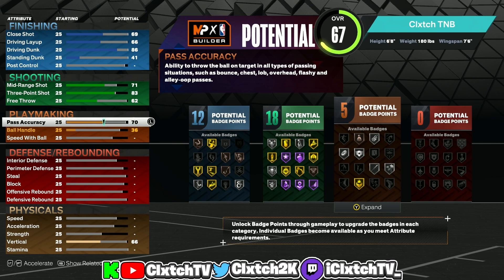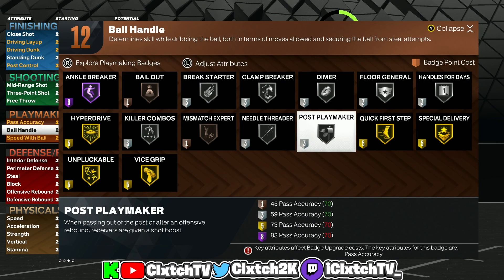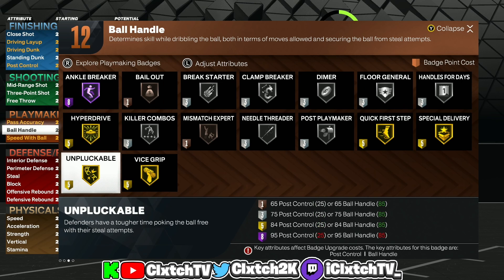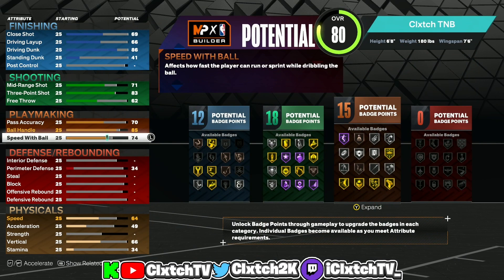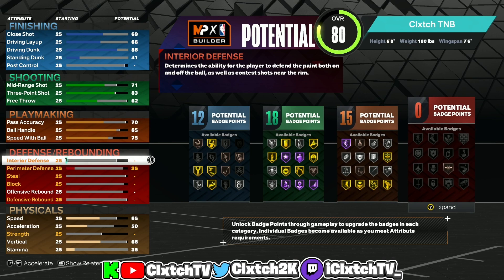Moving on to playmaking: on current gen you only need a 70 pass accuracy. If you were making this on next gen, go for 75 for the LeBron James pass style, but on current gen 70 is really all you need. Ball handle — since this isn't a pure spot-up lockdown but an iso lock, we're going 85 ball handle for gold Quick First Step, Handles for Days, and Unpluckable. And of course 75 speed boost for the Michael Jordan dribble style. You could even run as the main ball handler or point guard with this build.